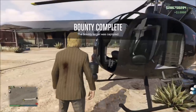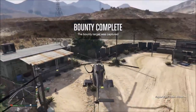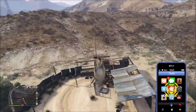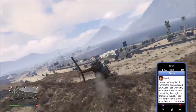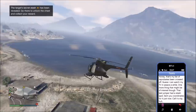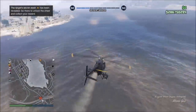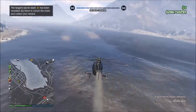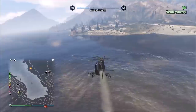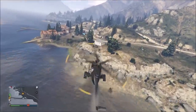Right after you deliver the last target, you should instantly get a text message from Mod. It says, 'Honey, that's my list of reprobates been crossed off. Guess I can watch my TV in peace a while. One more thing — that last jumper had a stash spot, send you coordinates.' The stash spot will be at a random location, just like the targets. When you get your targets, they won't be in the exact same spots as mine — just fly around in your helicopter over the area and they'll automatically be marked on your map.